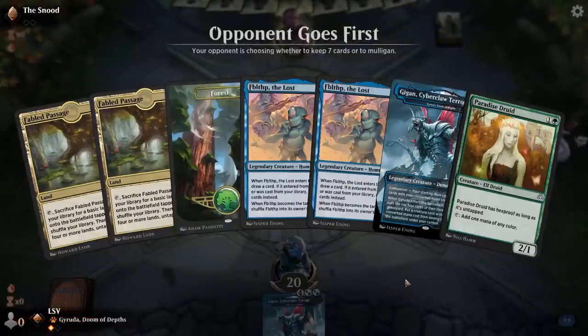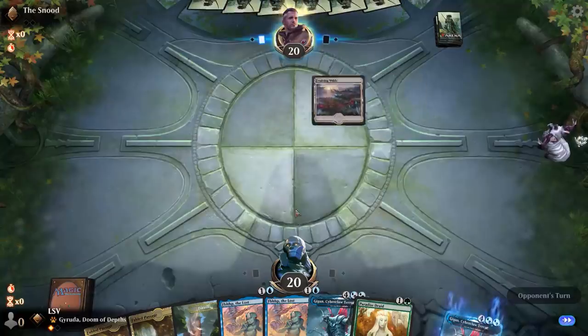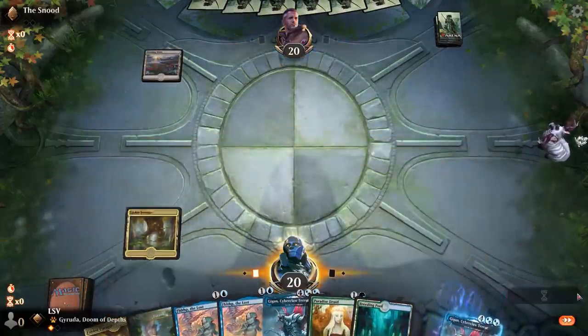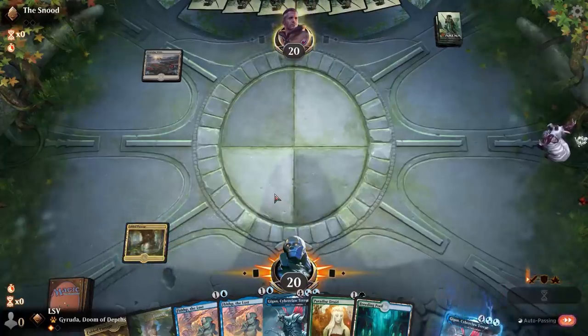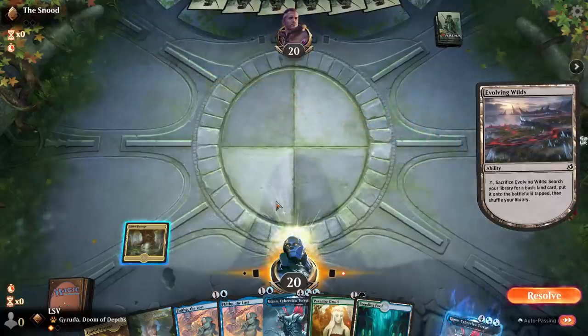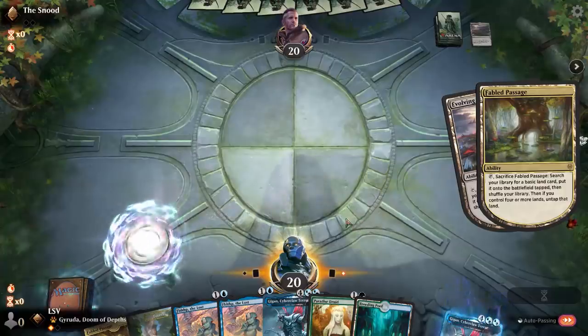This hand looks good to me. It's not the best hand in the world but I've got a Paradise Druid, so I've got a piece of ramp. It's pretty hard for this deck to keep a hand without any ramp. If you don't play a ramp spell on turn two — whether it's Paradise Druid, Growth Spiral, or Wolf-Willow Haven — you end up in a pretty rough spot.